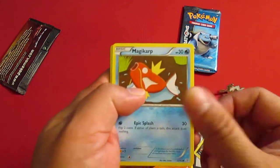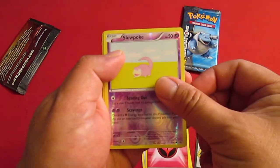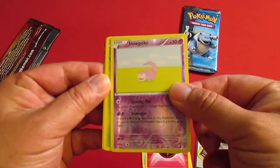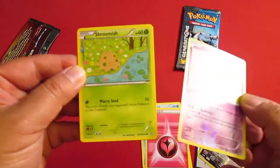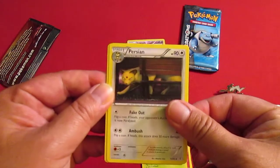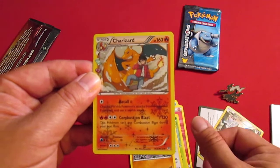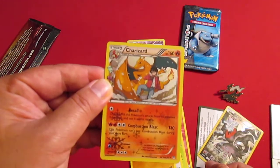Ponyta. Magikarp. Oh, nice little Fairy Energy. I have a Reverse Holo Slowpoke. Shroomish. Persian. Here's Machoke. And I am looking for this card.